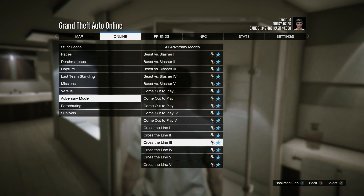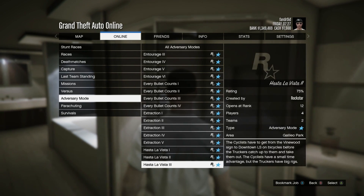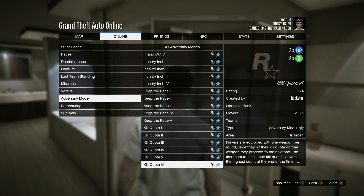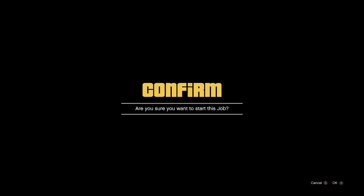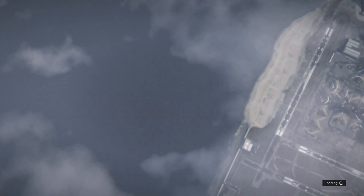So you're going to want to go to Online, Jobs, Adversary Mode. Right now Kill Quota is actually the double money and double RP game mode. Every couple weeks Rockstar switches up the game modes that have double money and double RP.